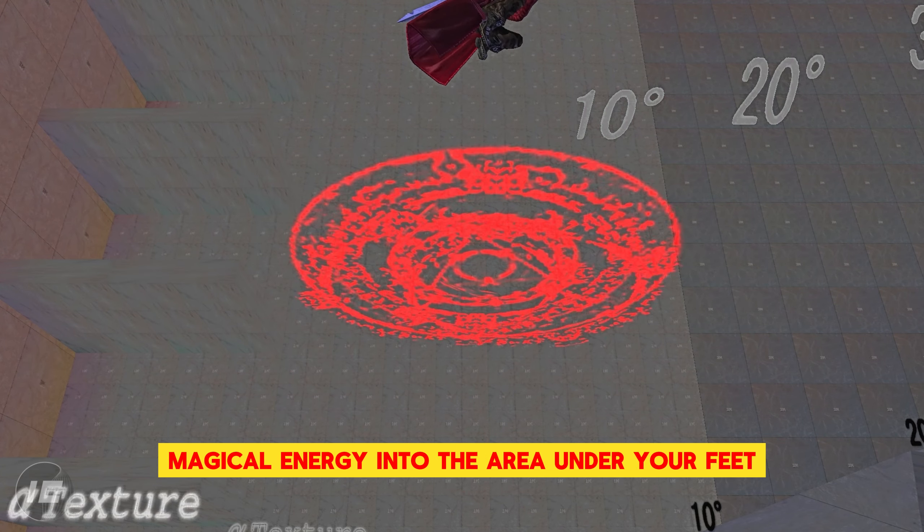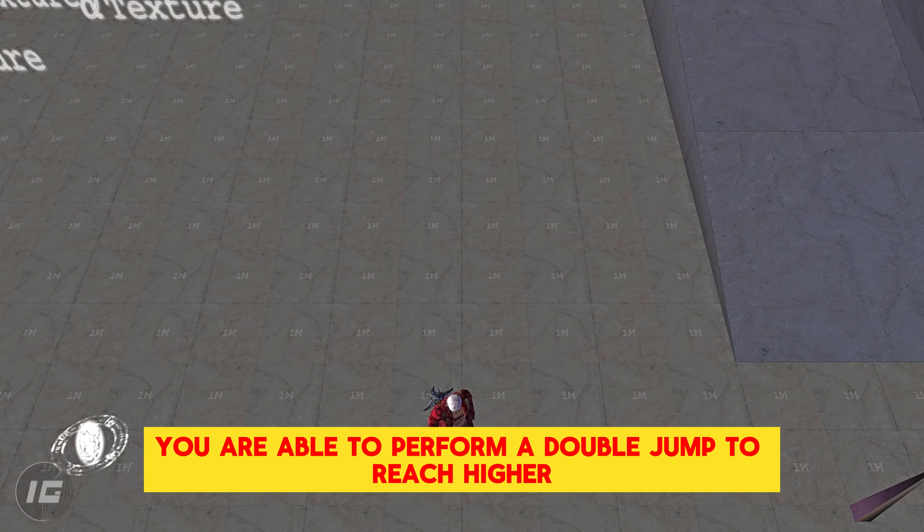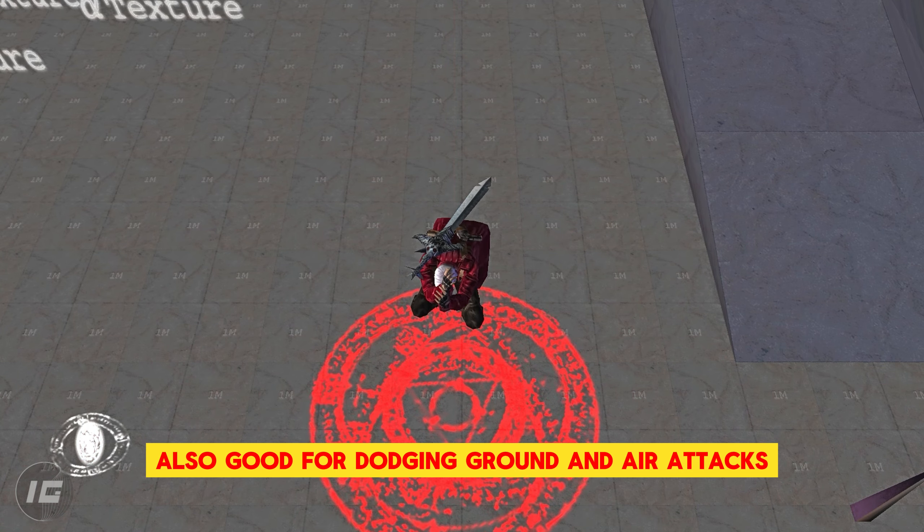By concentrating magical energy into the area under your feet, you are able to perform a double jump to reach higher, more strategic locations, also good for dodging ground and air attacks.